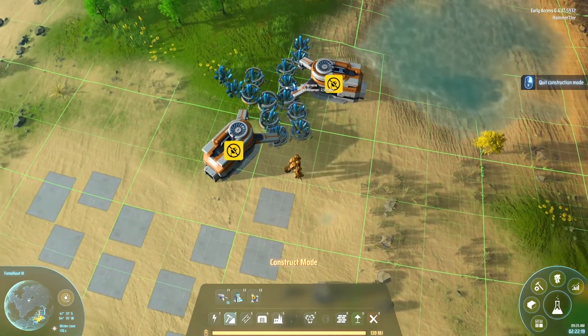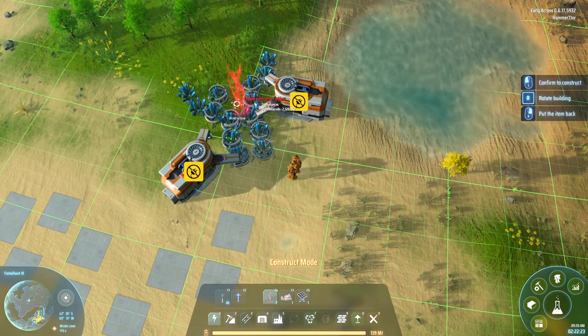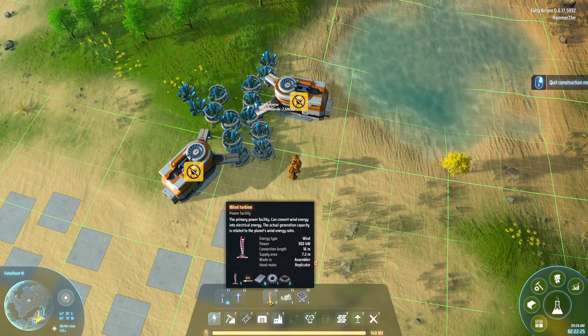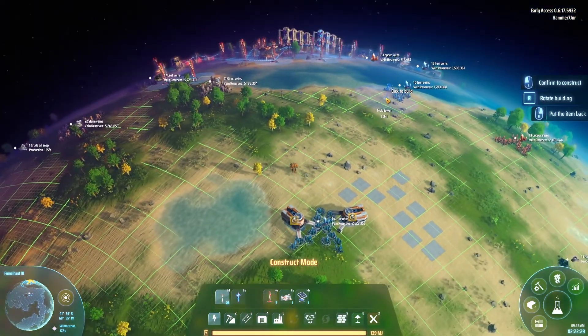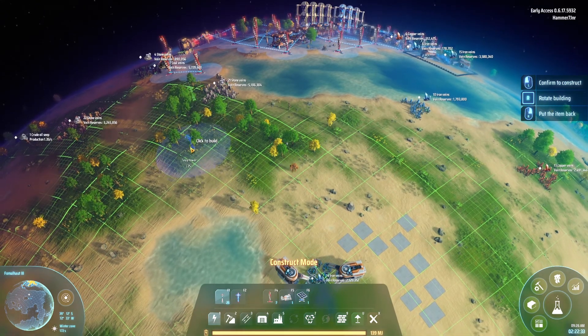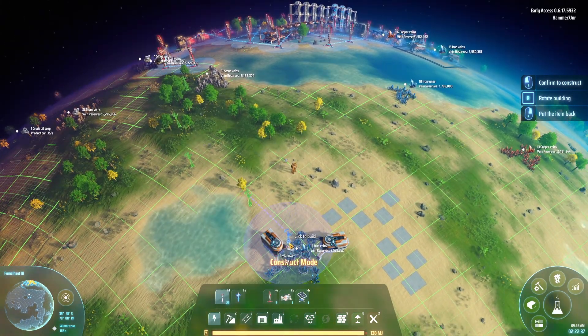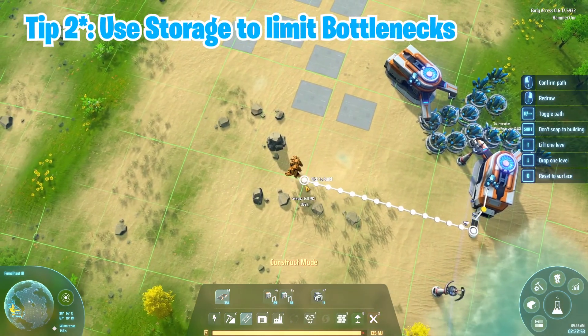For iron I recommend going two mines because it's probably the most important resource. For this tutorial I'm not going to use wind turbines like you would at the very start, since I've got an existing base here. We're just going to bring power to this current setup.